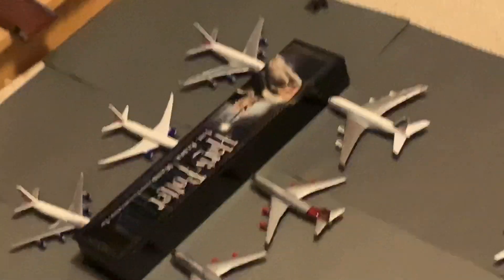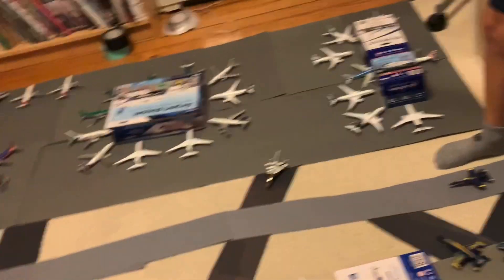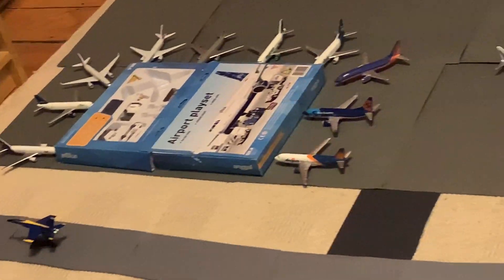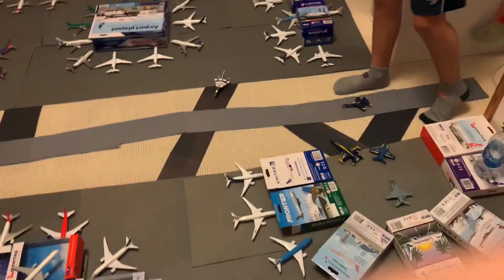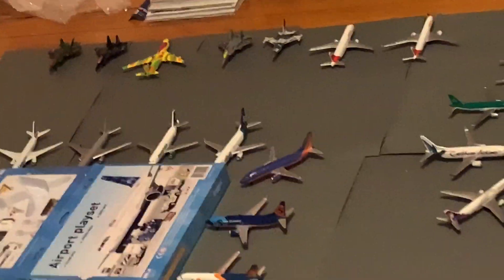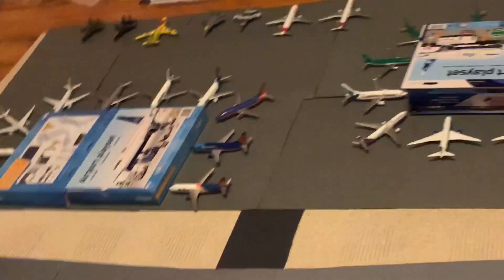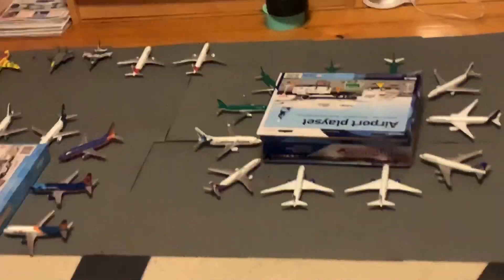Over there we have the Dumbledore Terminal — Terminal A. I get it, because of the building shape. Then there's Terminal B, Terminal C, Terminal E, Terminal G, Terminal F, and Terminal Z in the back. The terminals are kind of separated from each other.